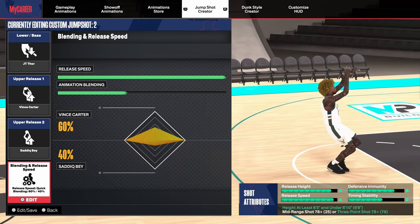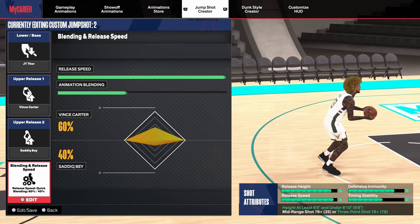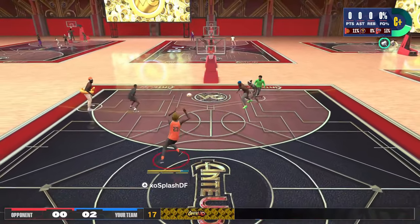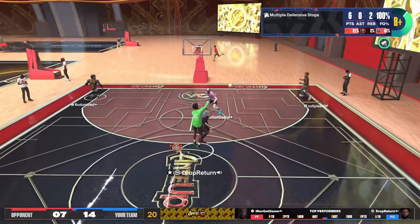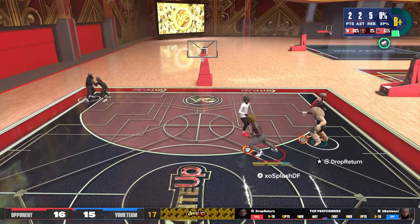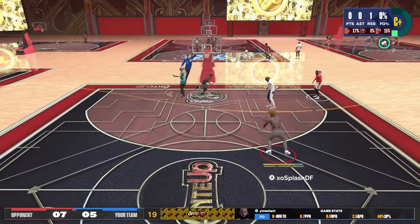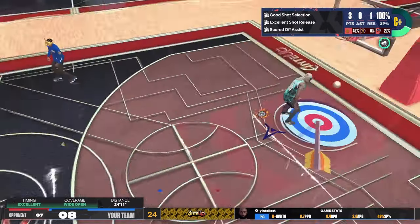Base JT Thor. The release one is Vince Carter, release two is Sadiq Bey, and this is 60-40 blending. For this jump shot, you will need a 78 three-pointer, and you need to be at least 6'5" and under 6'10". The release cue I use is release, but if you're having trouble, I highly suggest Setpoint. What makes this jump shot really fast is the base — JT Thor is a super fast base, but it's also very easy to miss time, so definitely play around with release cues.